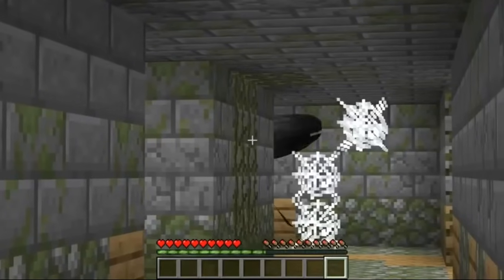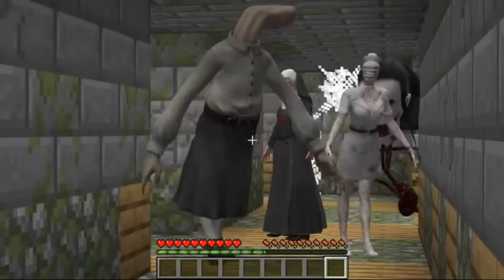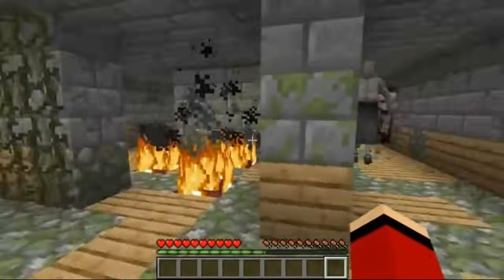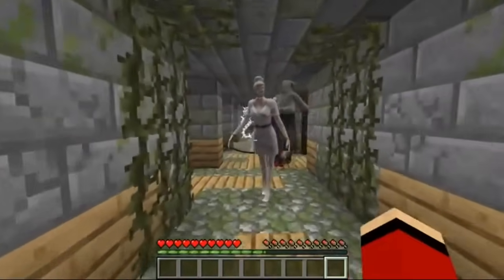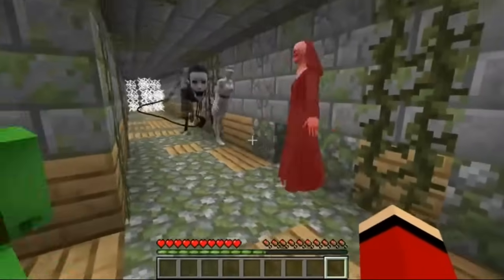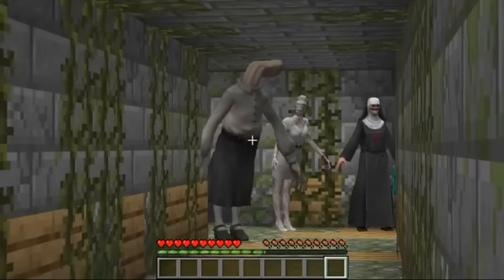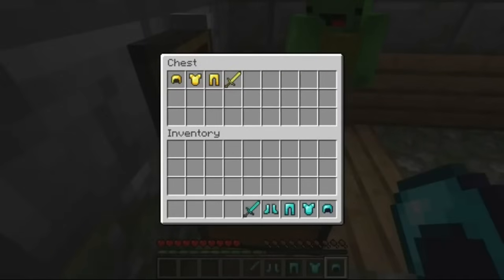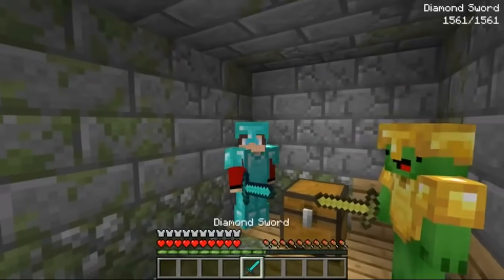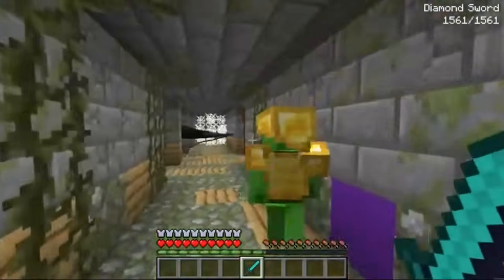Wait a sec — there's something in here with us! Back up! It's an alligator! What do we do? This is bad! No one did anything about alligators! It's a dead end — we have to rush it! We have to use force! A chest — is it a trap? Diamond and golden armor! Take your pick, Mikey! I'll choose the gold! I'll take the diamond armor! Now that we're equipped, I think we can fight the gators!